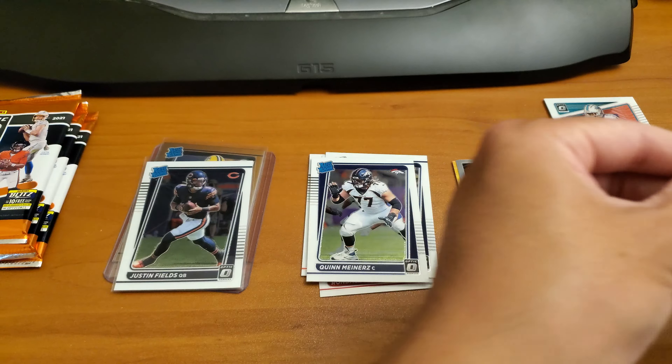We'll check this first one here. Sam Ehlinger. Pull this back hard... What is this? Rated Rookie Silver — Micah Parsons! Okay, definitely take that one for sure. But what a troll job, man. So much trolling going on.